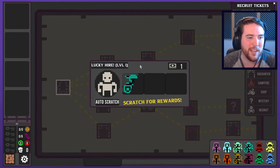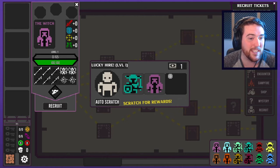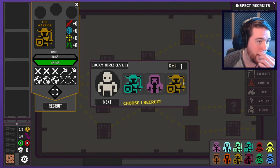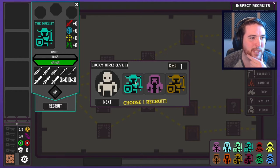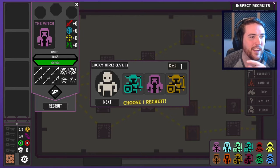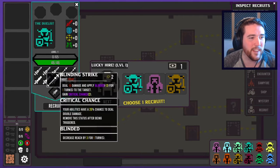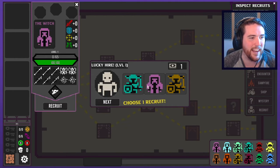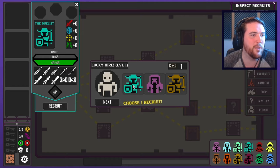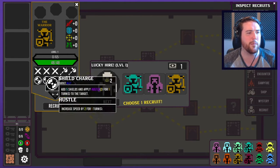You can auto scratch but I do like that it gives the option to try to scratch yourself. Are these my choices of party members? So there's the witch, the warrior, and I missed what the other one is. The do-list — none of them come with specific stats. They all come with a variety of things: Focus Strike, Blinding Strike, Heavy Strike, and Acrobatics. I'm gonna go with the do-list because they're probably the warrior. The warrior is probably the most basic.